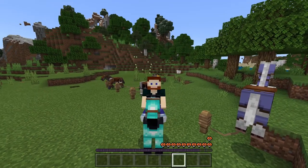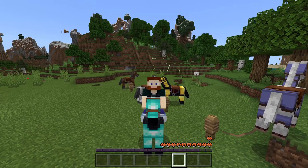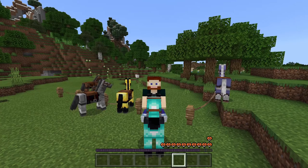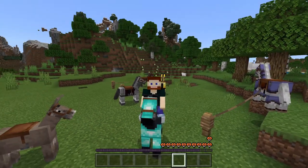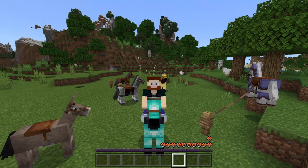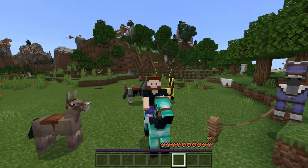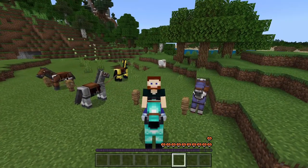You might ask about enchanting horse armor. Well, unfortunately you can't, except in creative, but it has absolutely no effect. Also, you can smelt both iron and golden horse armor to get a single nugget — it's really not worth it. Unless you want to use the armor, then definitely use the armor instead of the nugget.